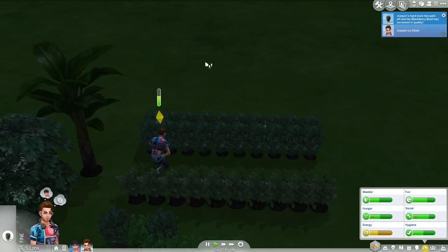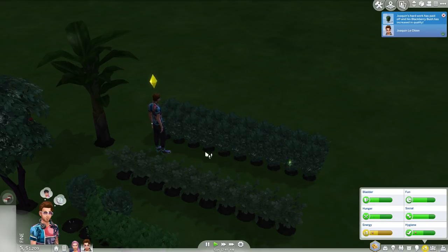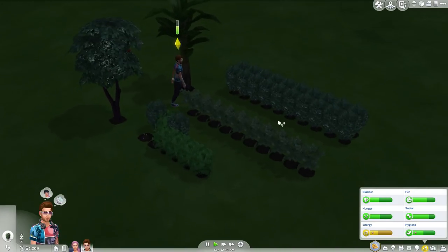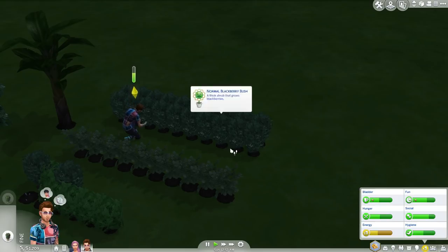Nice backberry bush — they're all going to nice quality, which is great. Jokan, if you can make enough money off of these then we can expand your farm, your garden farm thing. Apparently I do have to click on every single one I want to evolve, unfortunately.